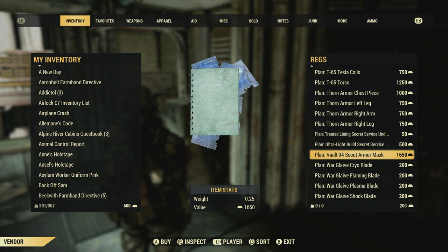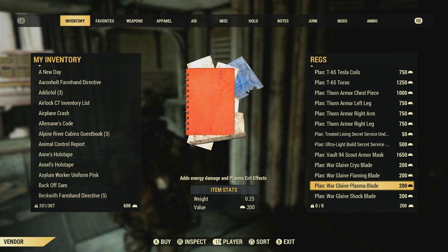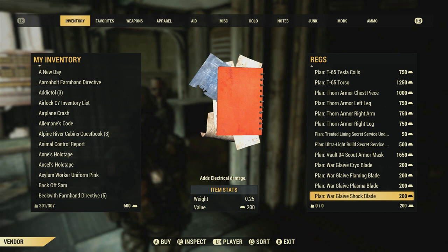In total, if you're wanting to get all these modifications, they're going to cost you 800 Gold Bullion. I thought this would be beneficial to make because this is a pretty large investment.